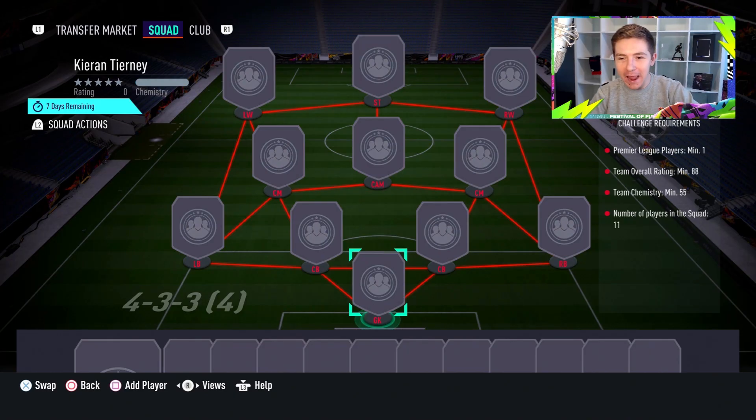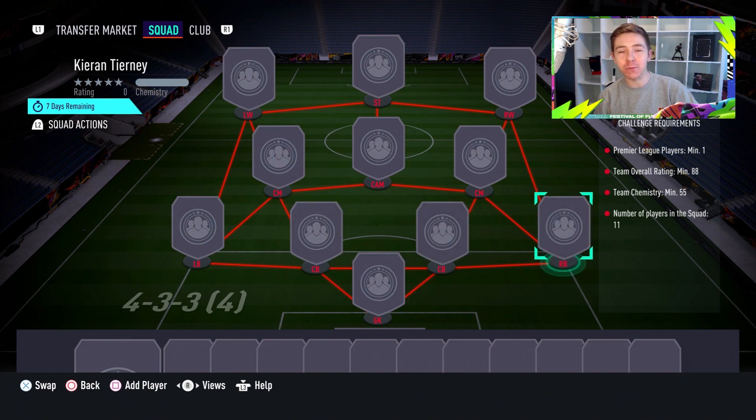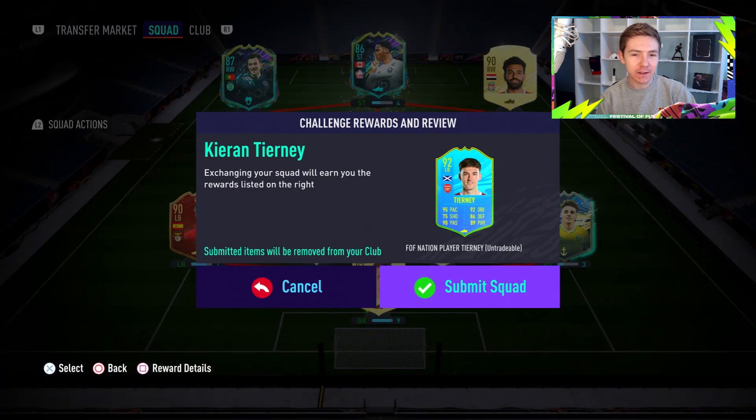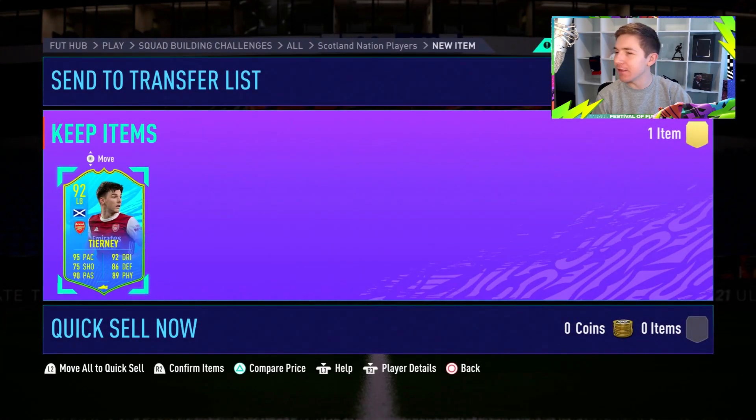He's pretty expensive — an 88-rated squad with not great chem, to be fair, and one Premier League player. So yeah, certainly not cheap, but at this stage of the game for a premium left back, I don't think he's overly expensive either. This is what we are going to be submitting. I wouldn't advise copying this squad, and some of the players aren't attainable anymore — for the most part, everything's untradeable. Let's get Kieran Tierney in the club.